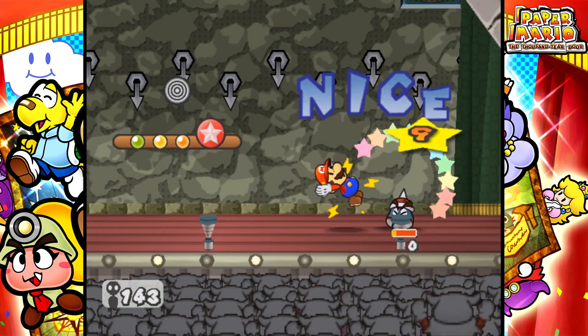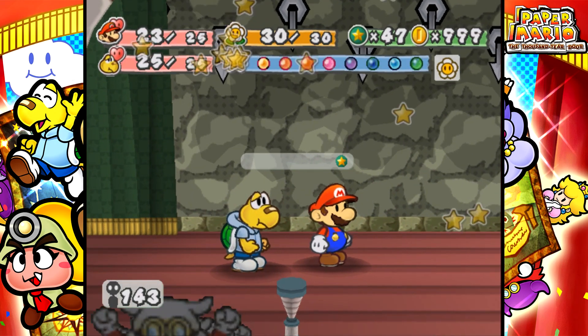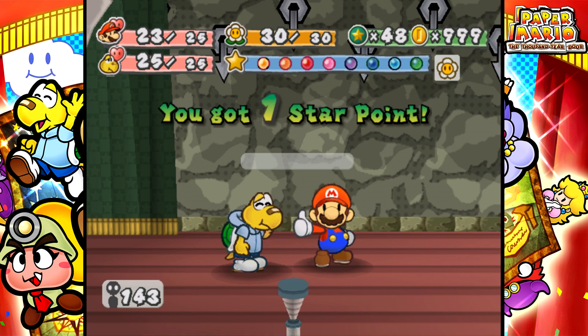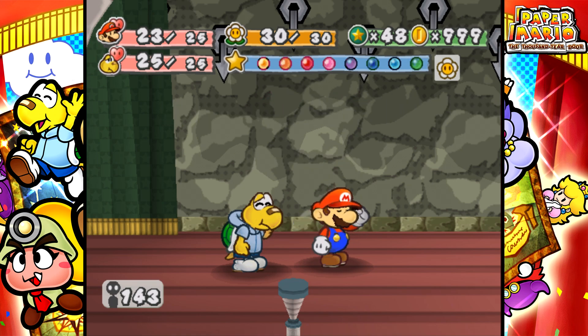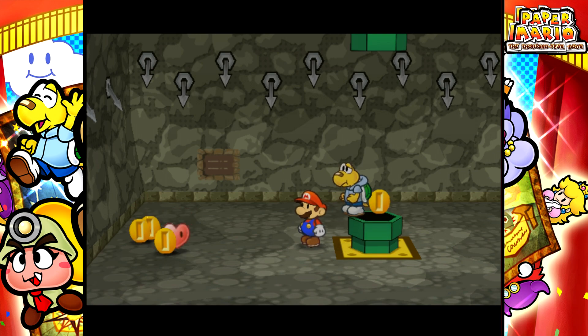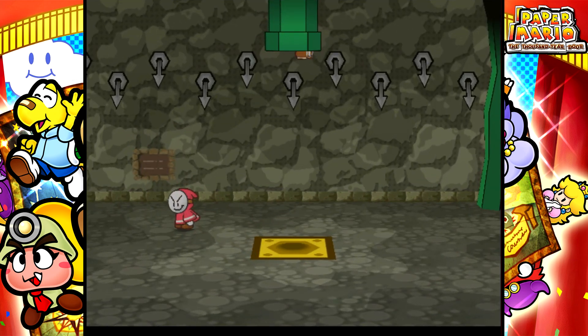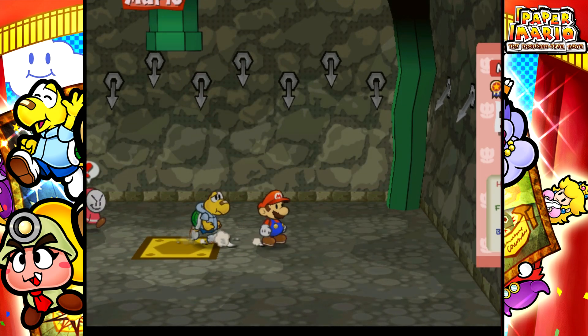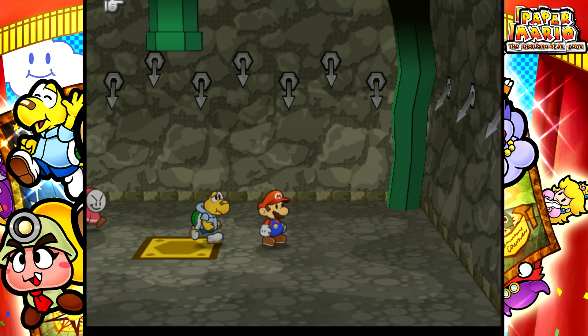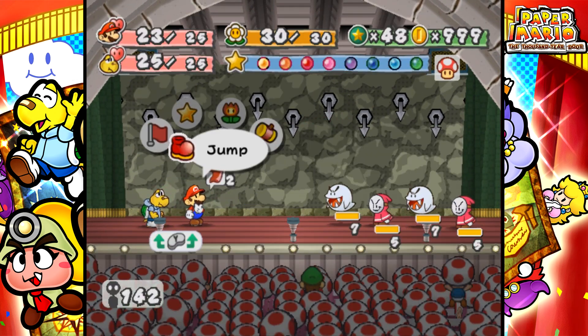Floors 21 through 29 contain enemies known as Spiky Gloombas. We got Bandits, which were also in Chapter 3, the Glitz Pit. We got some Locky Twos, also in Chapter 3. Spineys, also in Chapter 3 — the Spineys only appear if Locky Twos spawn them. Bob-ombs also in Chapter 3, and Boos, which were at the beginning of Chapter 4. So now we're going to be fighting some of those guys.